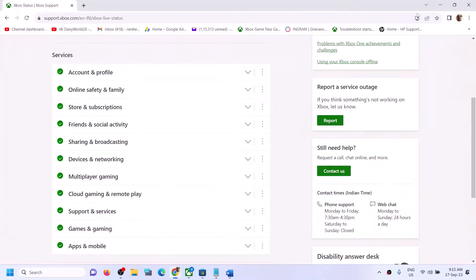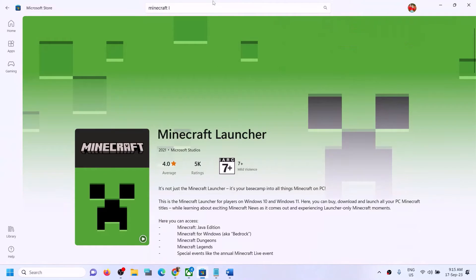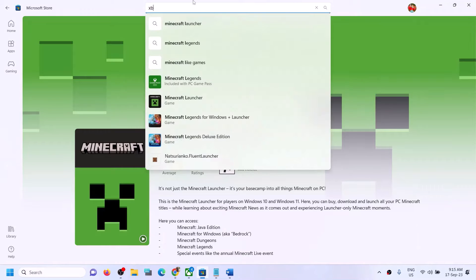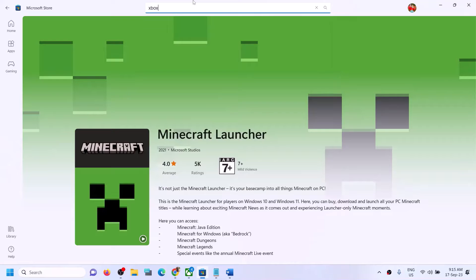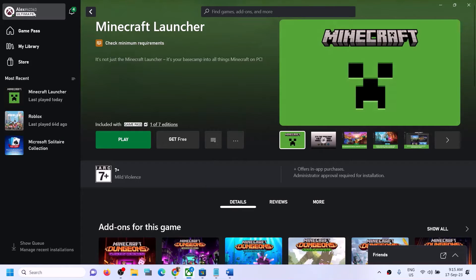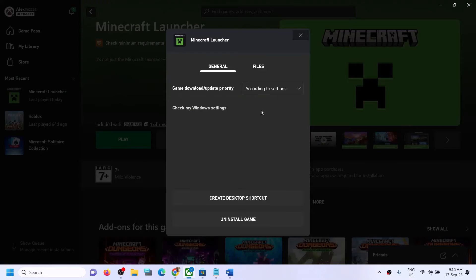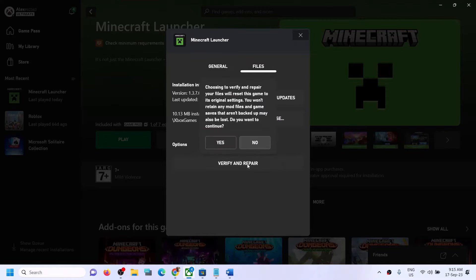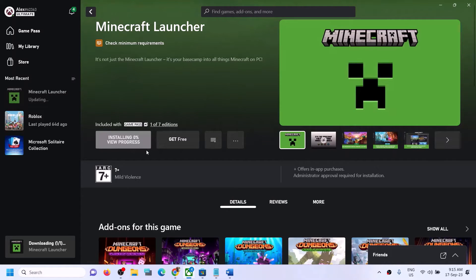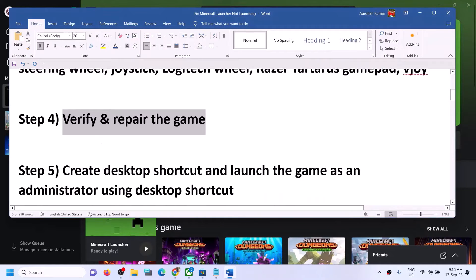If you're still facing the problem, verify and repair the game. Open the Xbox app on your computer. If you don't have it, install it from the Microsoft Store. Once logged in, find Minecraft Launcher, right-click on it, click on Manage, then go to Files and click on Verify and Repair. Click Yes and let it complete. Then try launching Minecraft Launcher again.